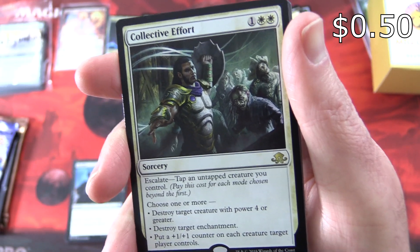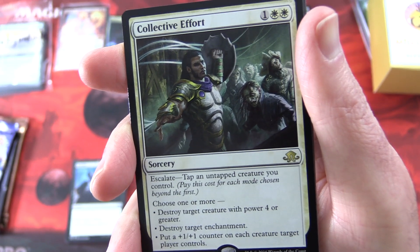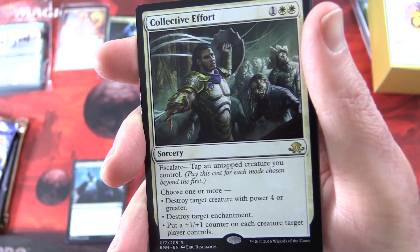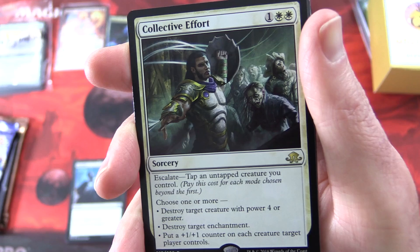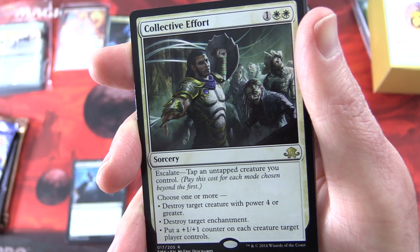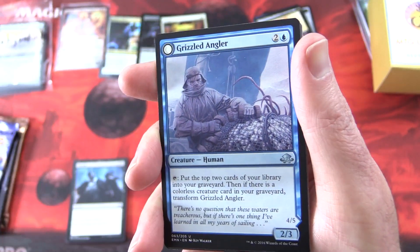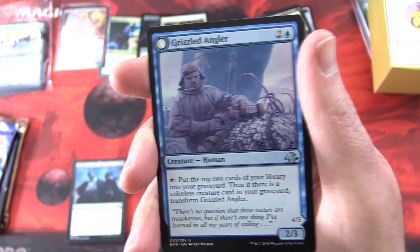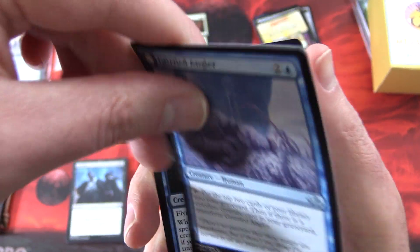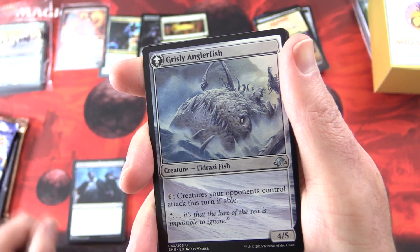Collective Effort is a sorcery for three with Escalate — tap and untap a creature you control; pay this cost for each mode chosen beyond the first. Choose one or more: destroy target creature with power four or greater, destroy target enchantment, or put a +1/+1 counter on each creature target player controls. We also get a non-foil Grizzled Angler, which flips into a Grizzly Anglerfish.